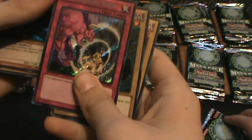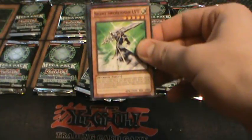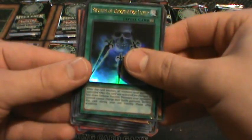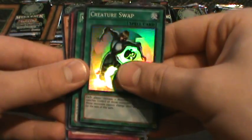Secret Rare Threatening Roar. I'm like a boss right there — that's how YouTube knows how to open packs right there. Back to the defense. Swords of Concealing Light Ultra Rare. Buster Blader Secret Rare.